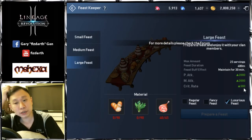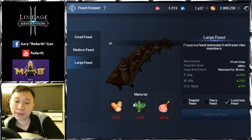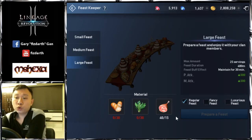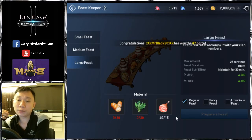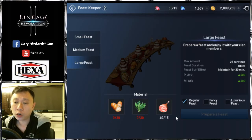Regular, Fancy, and Luxurious determine the stat values. For example, a Regular stat might be 500, a Fancy one is more than double that, and Luxurious is also close to double and additionally adds crit rate — so Luxurious is definitely the best. However, the item requirements increase: a large feast might need 90, 90, 45 materials, then 60, 60, 30, and 30, 30, 15. You'll want a designated member who farms these materials daily so you're ready to create a luxurious feast when needed.